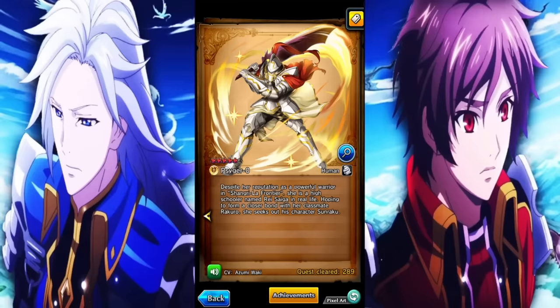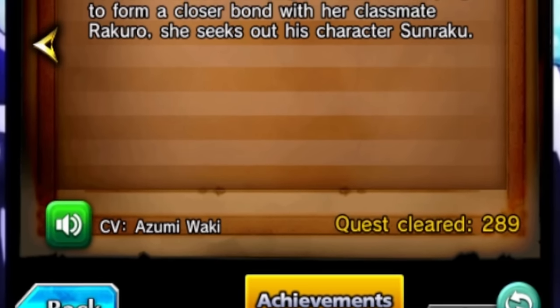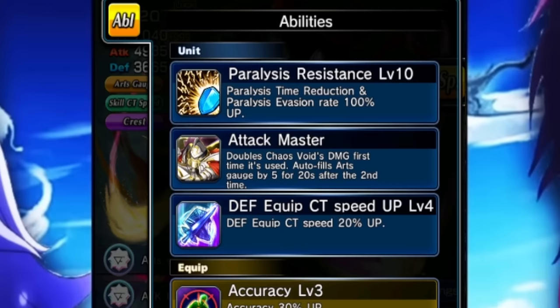I've been using her quite a bit — we have almost 300 quest clears on her. Most of that is from Crest Palaces, by the way. No 4+, just want to point that out now, as you can see. So she has three different abilities. Two of these abilities are insane. The first one is Attack Master. This is her unique ability.